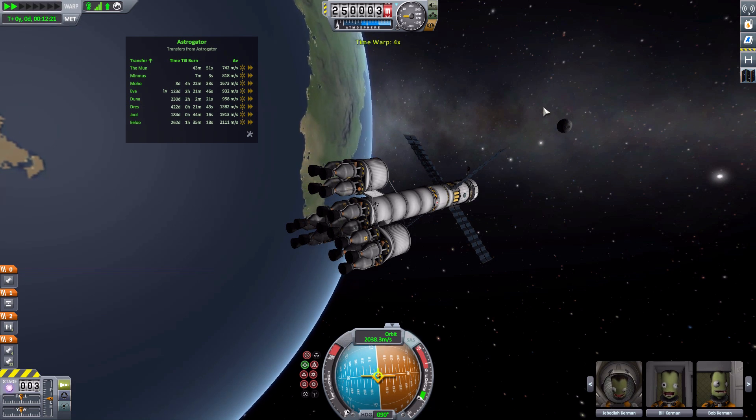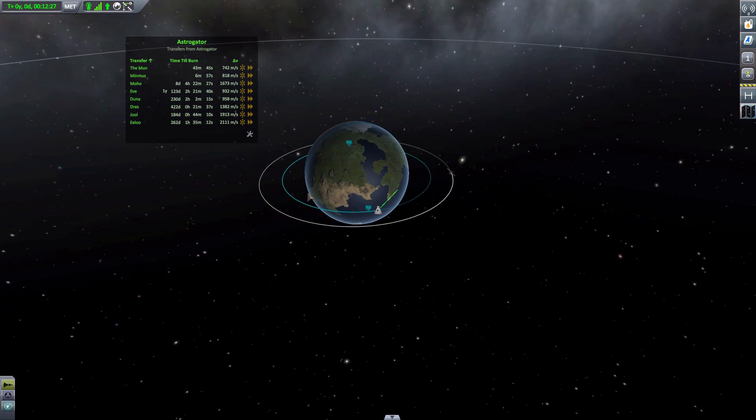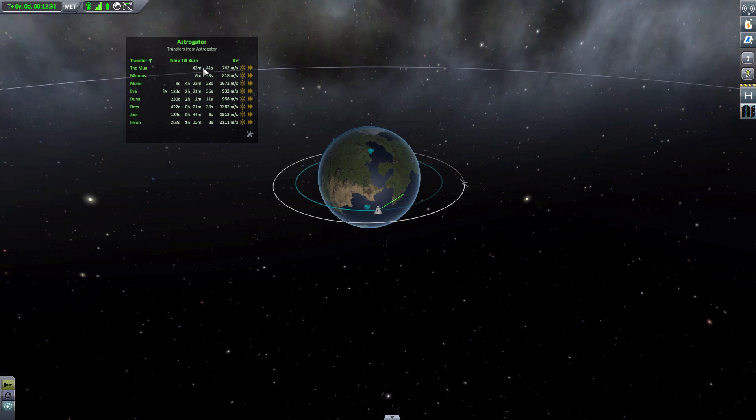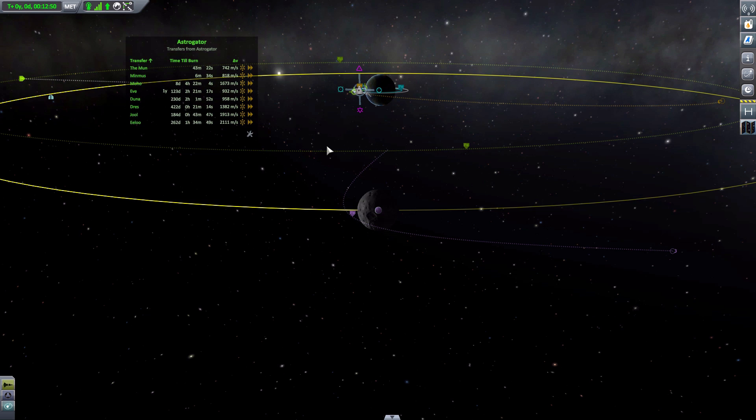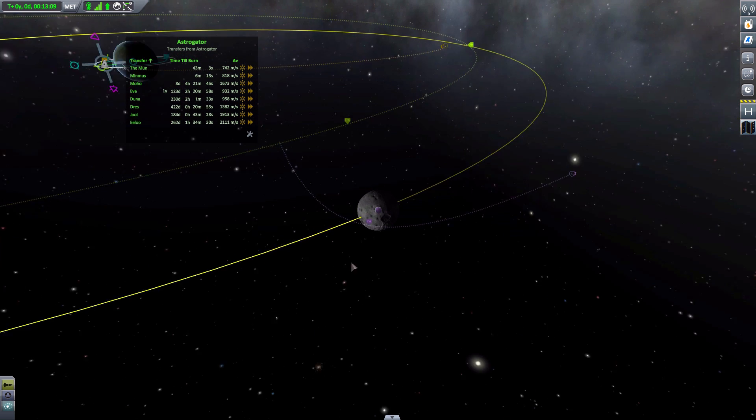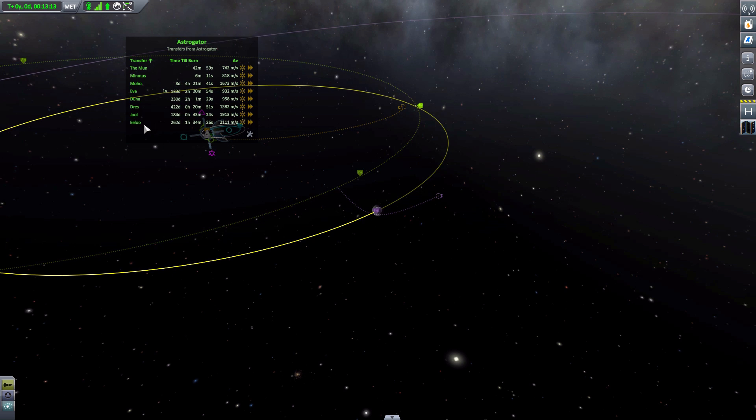Let's go to map view. Say if we did want to go to the moon — we could start our burn in about 43 minutes. All we'd have to do is hit the maneuver node button, and bam — it automatically creates the maneuver nodes to take us to the moon in the shortest time with the least delta V. If we hit the fast forward button, it will fast forward us right to our burn point, which is a very convenient feature for long missions.